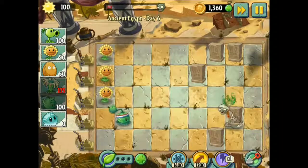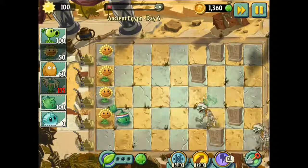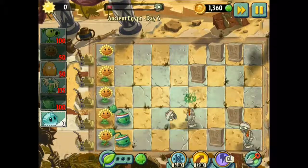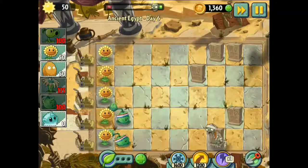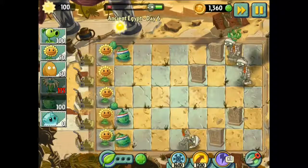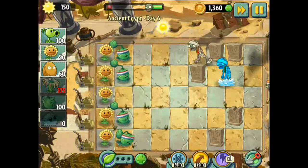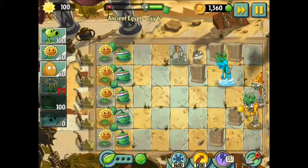I can see this cabbage food looks slightly different. There is a challenge going on at the moment - I did it yesterday. I want this new skin for the cabbage food, so that's cool, that's why it looks a bit different. Let's use the iceberg lettuce and see what it does. Boom - it's frozen! Awesome. How long is it going to be frozen? I'm not quite sure, but hopefully long enough.